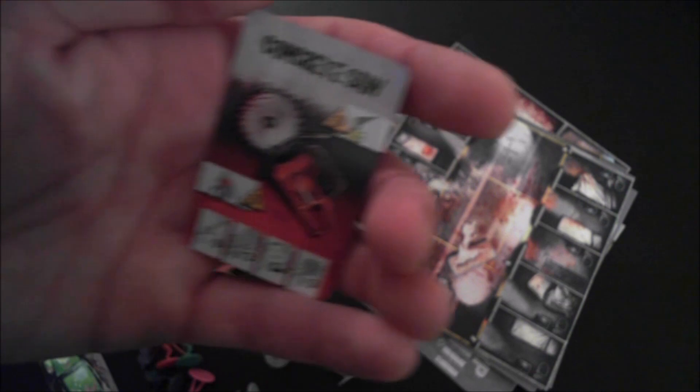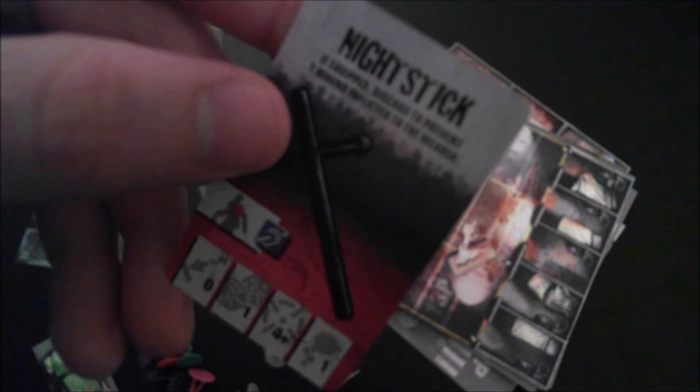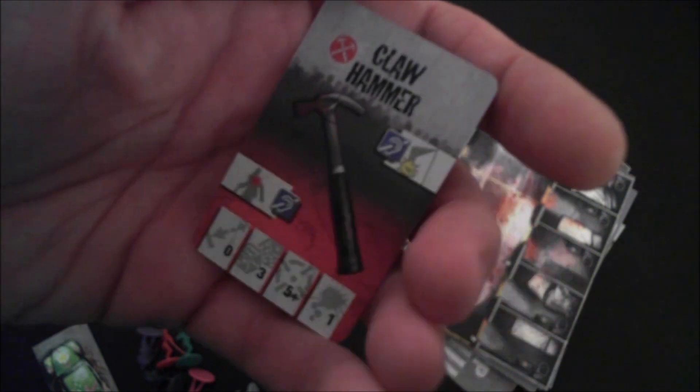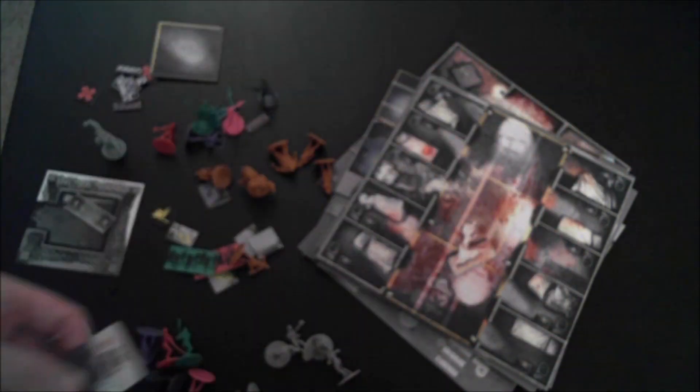The Kukri is a matching set weapon. The Concrete Saw lets you open doors, though opening doors and killing zombies is noisy. Meat Cleaver is a cool melee weapon. The Automatic Shotgun is just fantastic. The Nightstick is one of the new starting equipment items — you can discard it to prevent a wound, but as a weapon it kind of sucks. The Claw Hammer can silently kill zombies and silently open doors, so not bad.